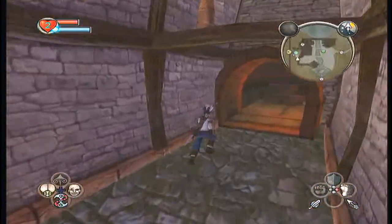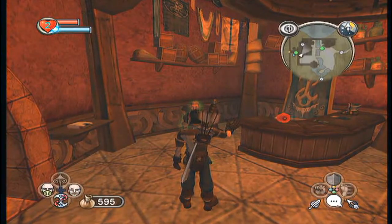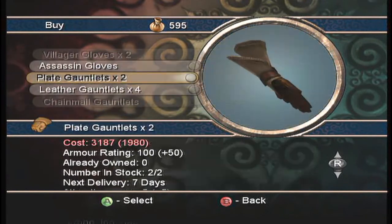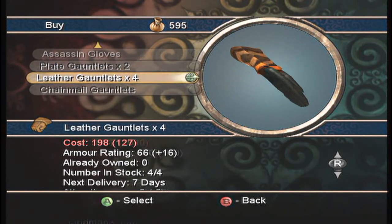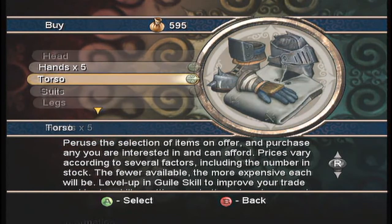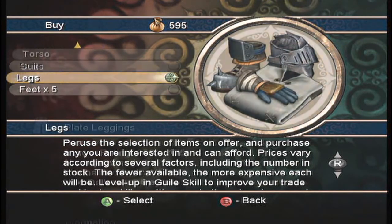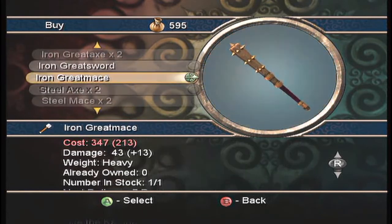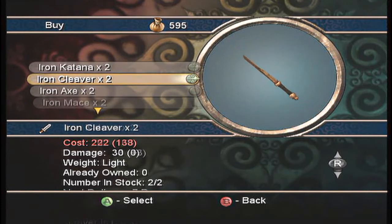Okay, so we have the shop here. Hi, what's up? Is there anything worth trading? Maybe — we have clothing, plate gauntlets. Unfortunately I cannot — there's a leather chainmail I can't afford. My torso — nope, nothing I can afford here. And there's also the leather blah blah blah, nothing I can do here.